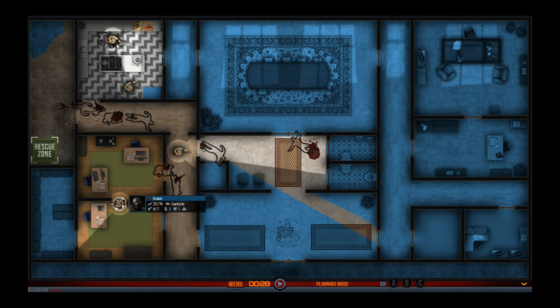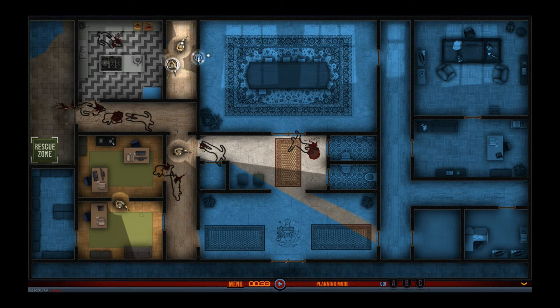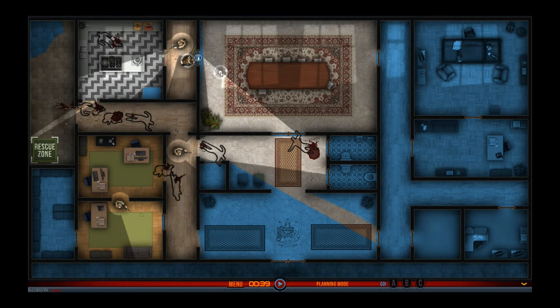Cool, no one in there. So I need you guys to clear this room like this. Let's get our optics underneath this door so we can have a look — and there is no one. Good stuff. That's what I'd like to see. So you come in here, cover that door. You come in here, cover that door. You come through here, cover that door.